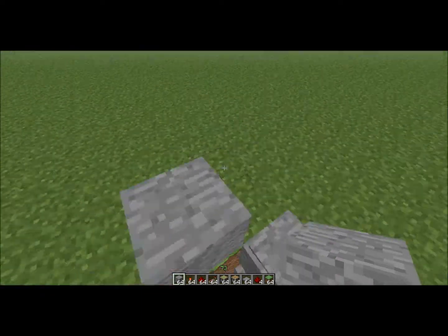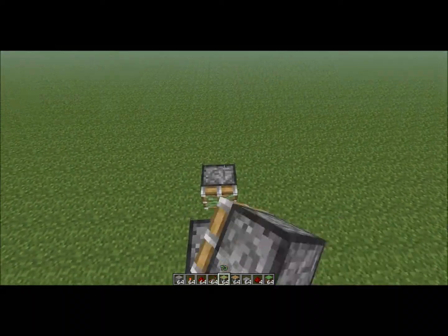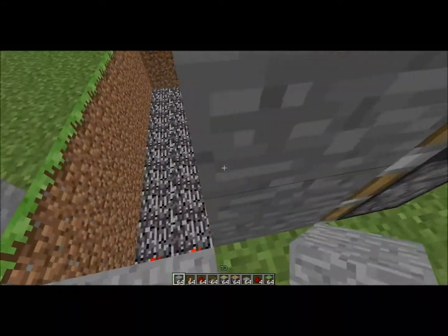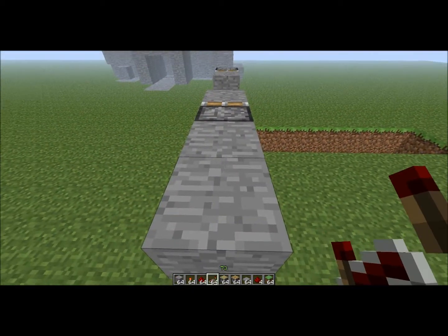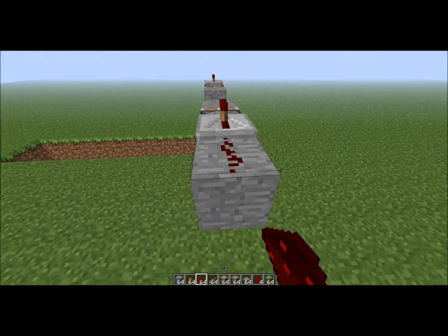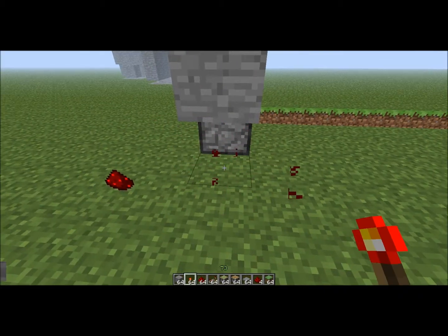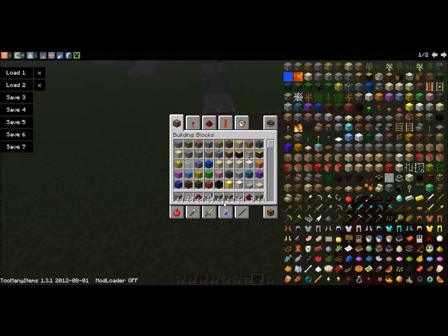And then do the same over here, and then do the same over here — you can put the blocks first if you want. From there, you put two blocks out, and then put some redstone — two blocks out. And then from there you put a repeater, some redstone. You don't have to do it in this exact order, I'm just doing it in this easy order because it's much easier.